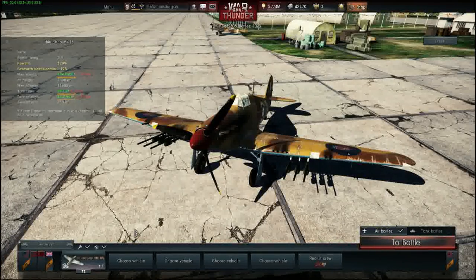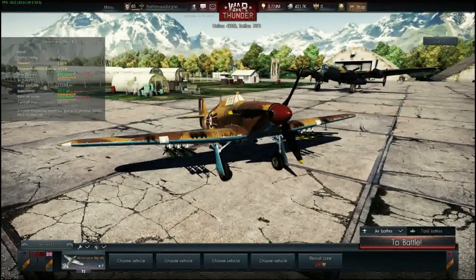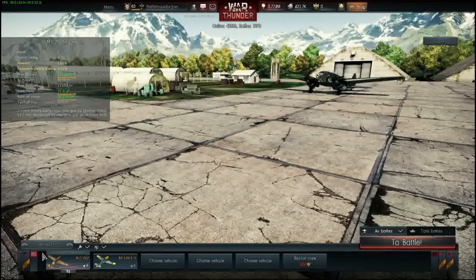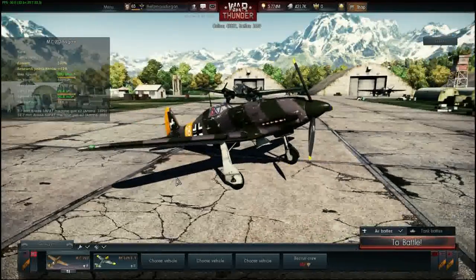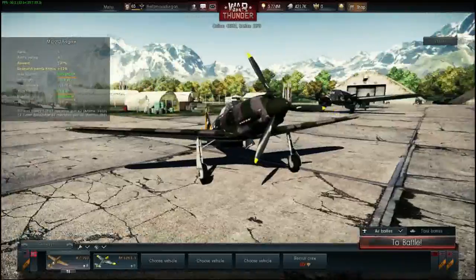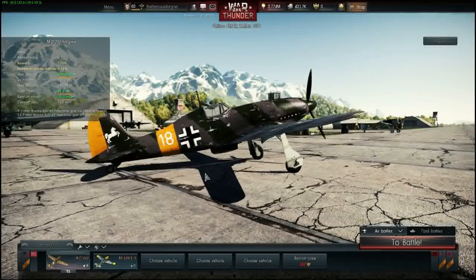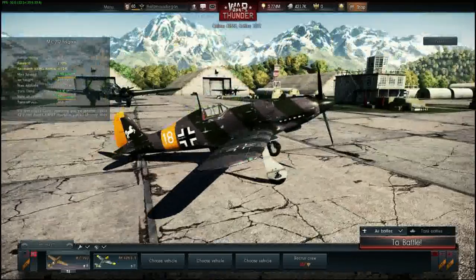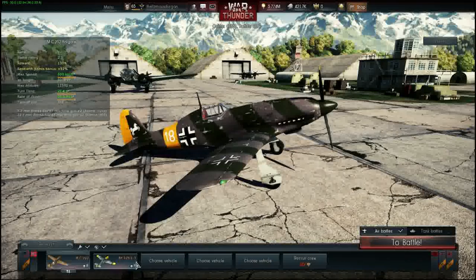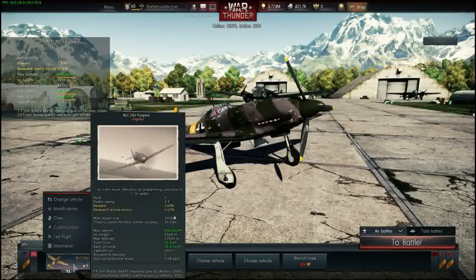The MAC cannons may be modeled a little differently in-game than in real life, because a smaller caliber definitely makes a huge difference. The Hurricane runs out of ammo surprisingly fast because of those 12 guns. Its main competitors in War Thunder are going to be planes like the MC-202 with the Breda Safat guns — about 1,800 rounds — which is faster at higher altitude. The MC-202 Folgore is probably going to rip you a new one at altitude.